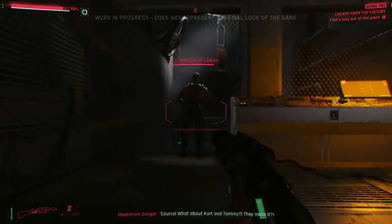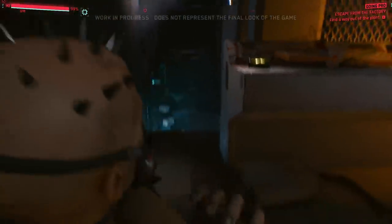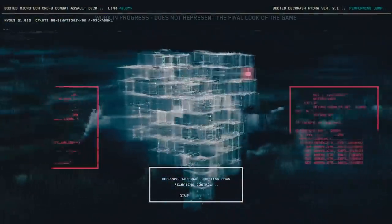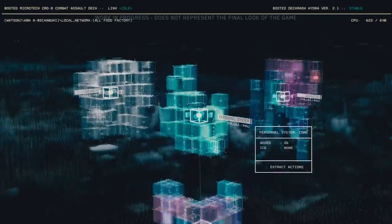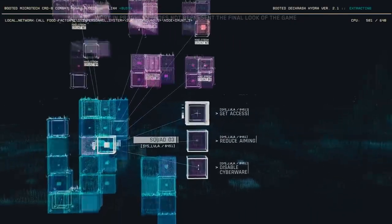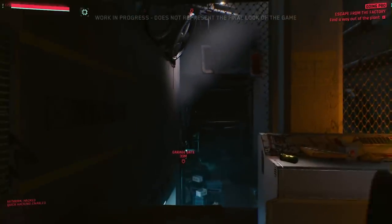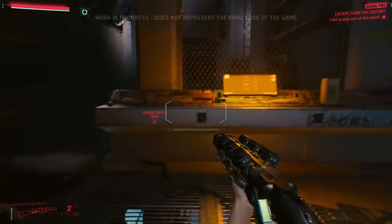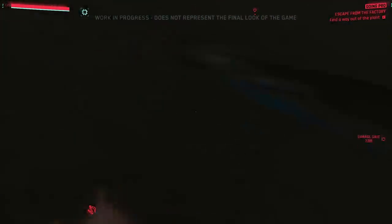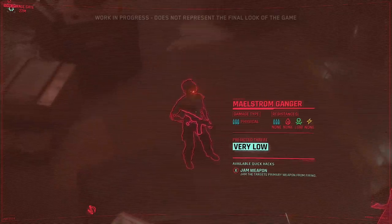Let's try something different — we're going to take this guy down and connect directly to his neural sign. In the world of Cyberpunk, once you are jacked into a network, you have access to everything it connects to. Through this Maelstrom gang map, we've now connected to the gang hideout's internal network — this is the building's personnel system. From here, we can deploy software that affects the whole squad. We'll use Quick Hacks to install a virus that jams the connection between the Maelstrom ganger and his weapon, preventing him from firing.